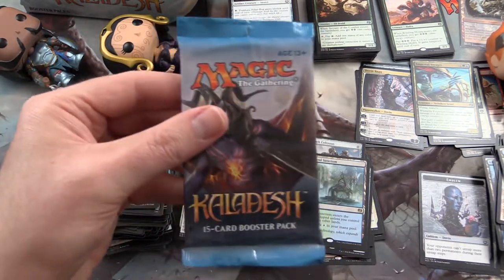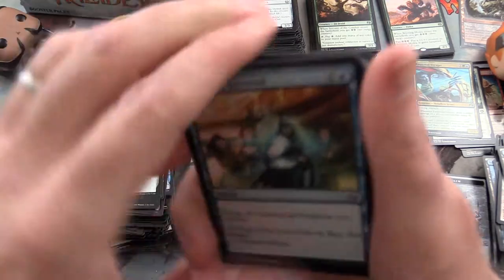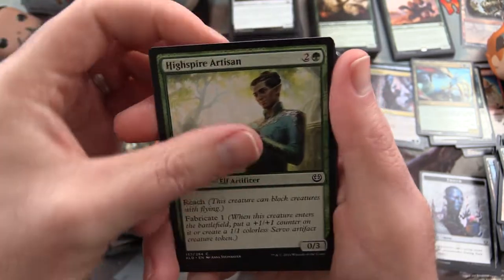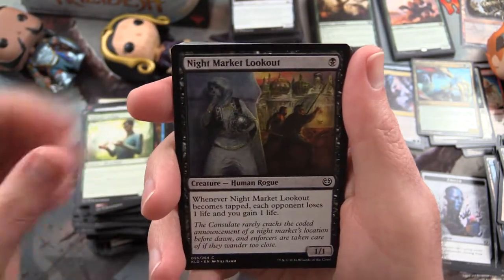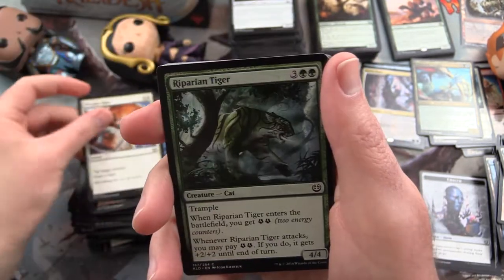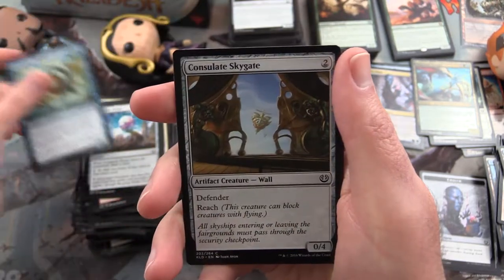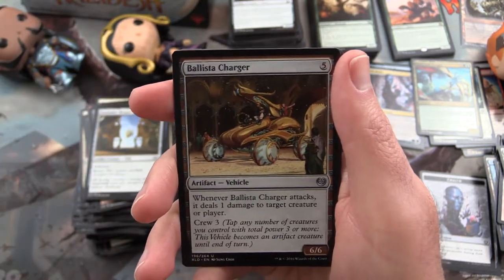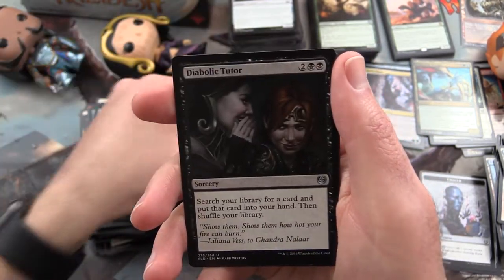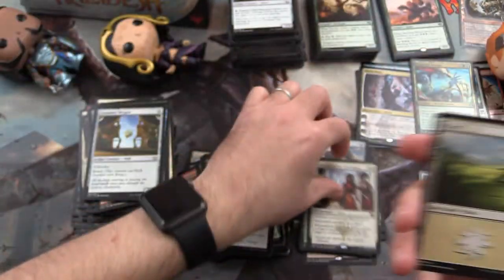Last pack - what's it gonna be? Are we gonna go out with a bang? Dramatic Reversal, Wayward Giant, High Spire Artisan, Night Market Lookout, Worldfast Monitor, Pressure Point, Riparian Tiger, Prophetic Prism, Gear Seeker Serpent, Consulate Skygate. Uncommon is a Ballista Charger. Long Tusk Cub, Diabolic Tutor, and Captured by the Consulate is the rare.